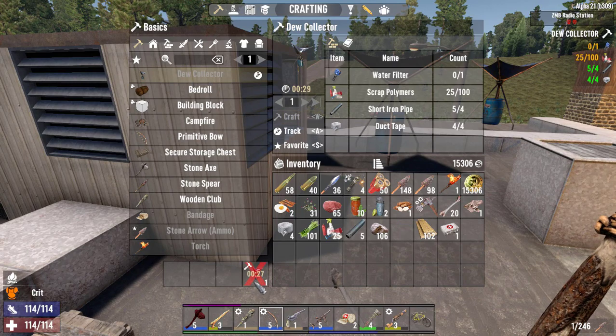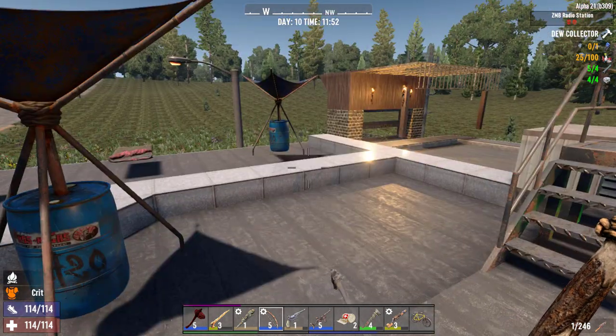To craft the dew collector, you can craft it right inside your backpack. It only takes 30 seconds — technically 29 seconds — but it's really quick. As you can see, we have a couple here.